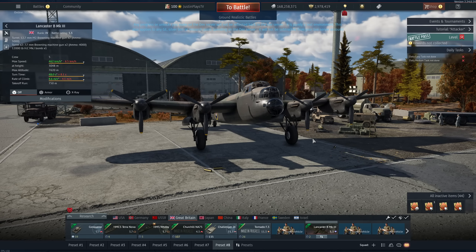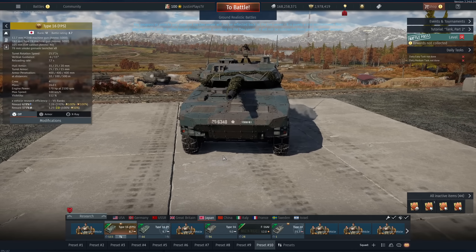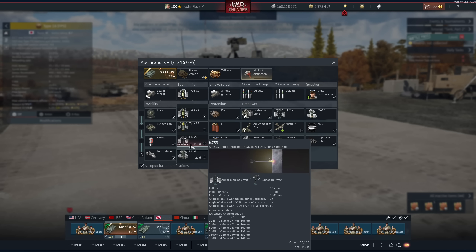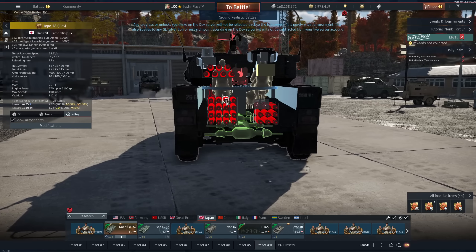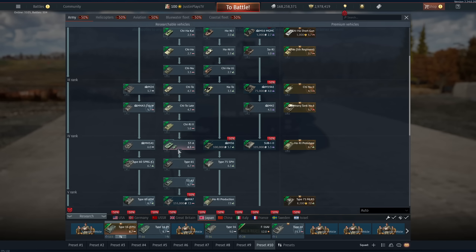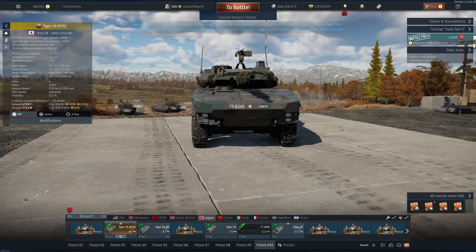Off to the Japanese. They get the Type 16 prototype as a premium — it's everything you'd find with the regular one except for the camo pattern and the chain. You only get M735 as your top APFSDS, but you still get the laser warning system, laser range finder, Gen 3 thermal sights, Type 10 optics, and commander sight. At 8.7 to 9.0, the Japanese have a really solid lineup of about nine vehicles to play with. This gets my recommendation.